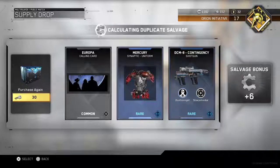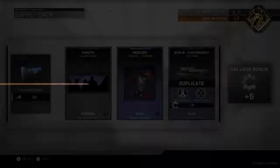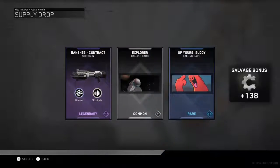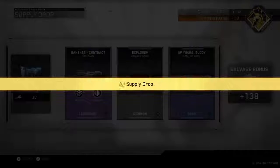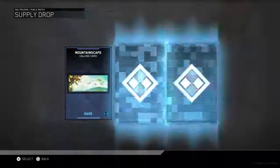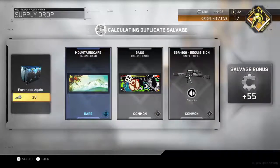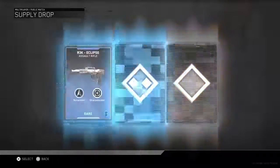I just got a duplicate of the weapon I just got — that's something they're going to have to fix. We got five more. Oh, I got a legendary Banshee! That's the Banshee — I don't like that gun, not going to use it. It's great that I got the legendary variant of it. And then I got the common EBR-800, which I already have because I bought it with salvage.